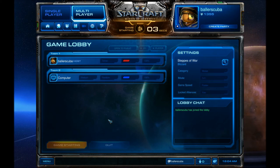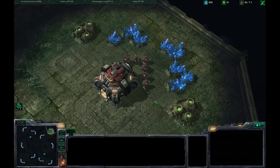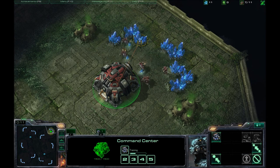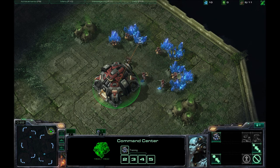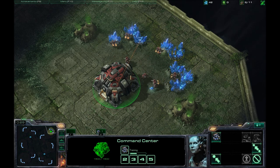Welcome back, this is BallerScober with another StarCraft II commentary — or rather, another episode of the Let's Learn StarCraft II series. I'm going up against a medium AI opponent here because the AI loves to rush, and for the strategy I'm teaching you today, it is not a good idea to go up against a computer that likes to rush. I'm going to be doing the two racks fast expand, and I'll probably be following it up with the five racks — that is my favorite strategy for the two racks fast expand.